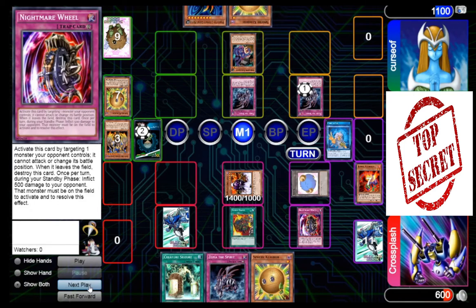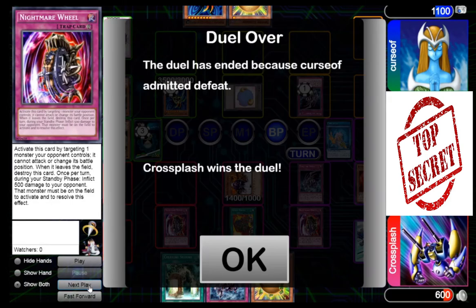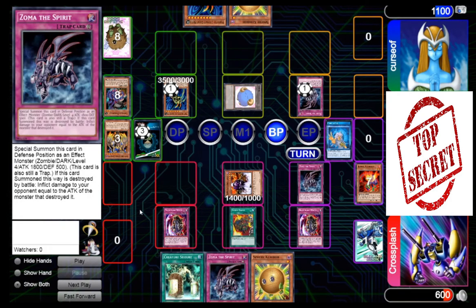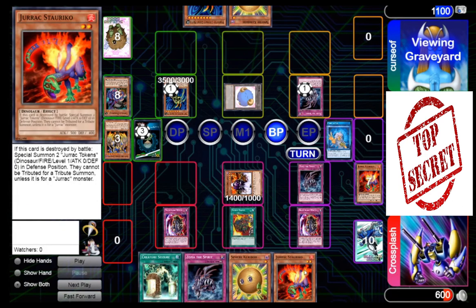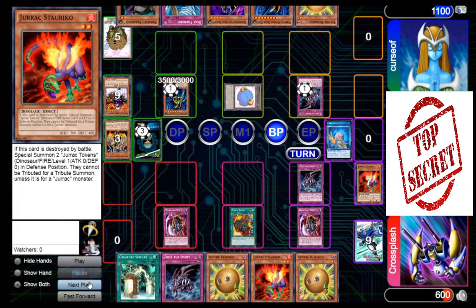Maybe he's scared of Creature Seizure on his Moth. He's going to go ahead and Parasite the token — do you see that? Do you see the fear this deck will instill in your opponent? The absolute fear. Cursev is right now absolutely terrified of Creature Seizure. Here comes that Moth, going to swing into the Decoichi. Second Nightmare Wheel. And he's going to go ahead and simply scoop it up here, because he knows that no matter what he does, even if that attack goes through, I get to draw an additional card, he will burn for a thousand, and the odds of me not having anything to defend myself are very low. My next card would indeed be a Jirac Storiko — those two Nightmare Wheels and that Sphere Karibo and the Storiko in combination would have been enough to stall him one additional turn and win me the match.